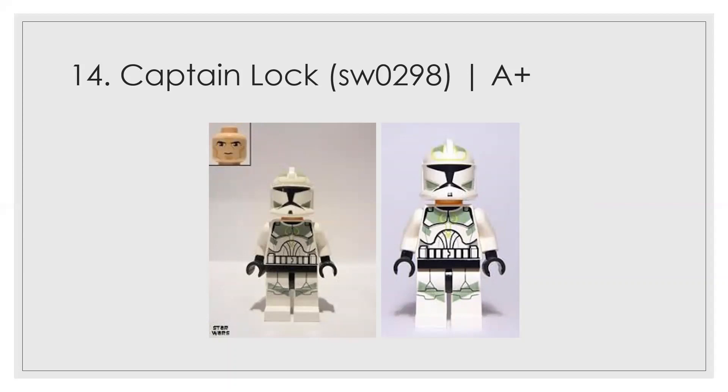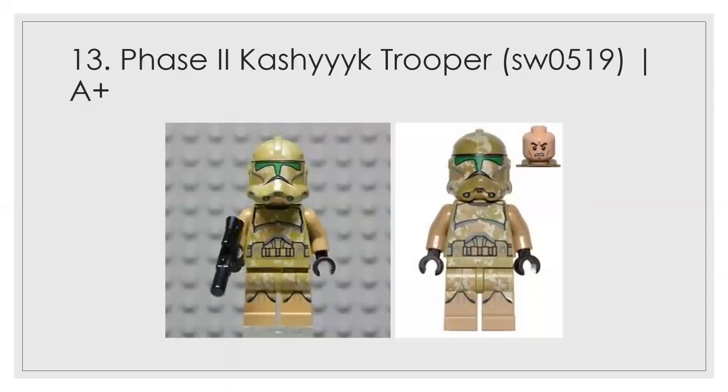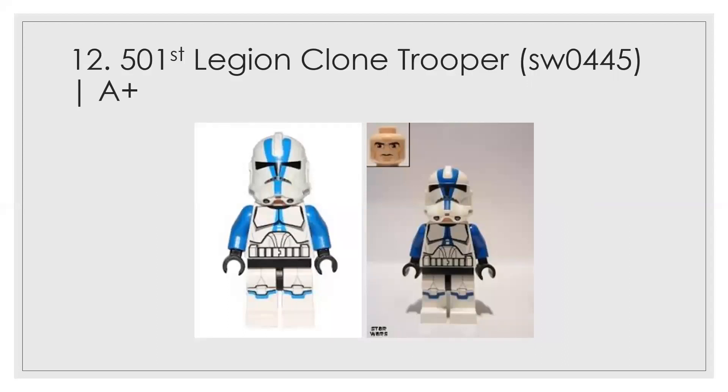Number 13 is the Phase 2 Kashyyyk trooper, also an A plus. I like the camo, though it's slightly lacking compared to what you'll see later. It's a fine figure, and I love the green visor — that's probably the best part of this figure.